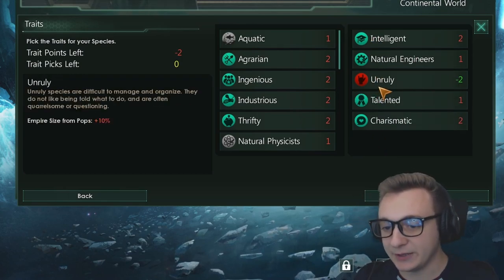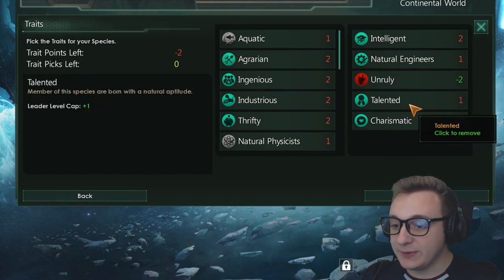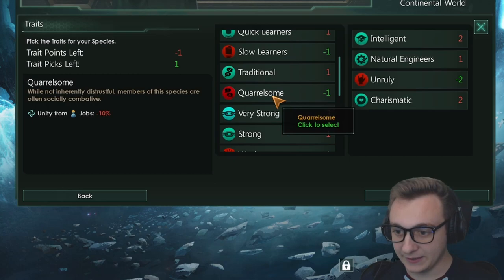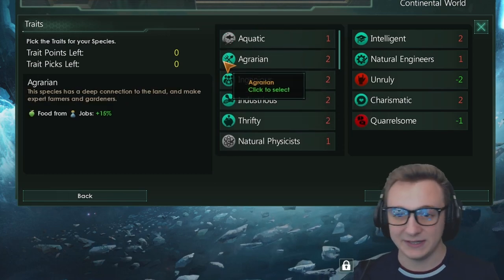Unruly is pretty much a free pick - we don't care about empire size as it only slows down research speed, not our tech output. I'm torn between Talented and Charismatic. Charismatic increases our amenities from jobs, increasing stability which therefore increases how much we produce, whereas Talented gives us another plus one to leader level cap. I'm going to go for Charismatic - I believe the more amenities will actually add up more, especially if we have a lot of clerks working, than that one extra leader cap level.